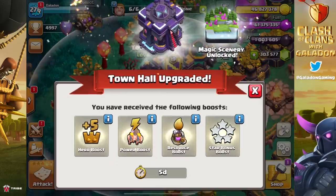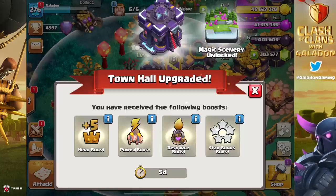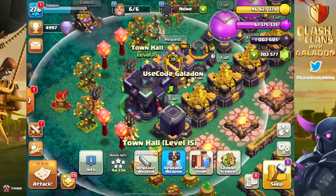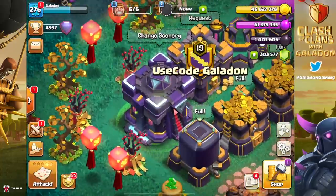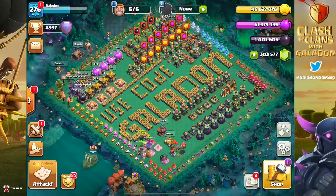It was a pain to wait all day and do this in the live stream and not just go to Town Hall 15 immediately as soon as the update dropped. But there we are - and you would think, go put on the magic scenery, no no no. As soon as we go to Town Hall 15, the absolute first thing we do is go buy packages. That's right, we spend more money.